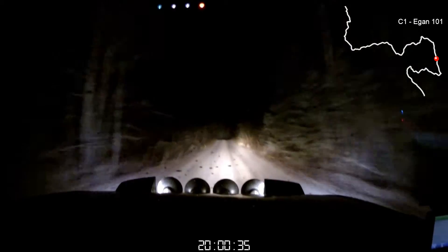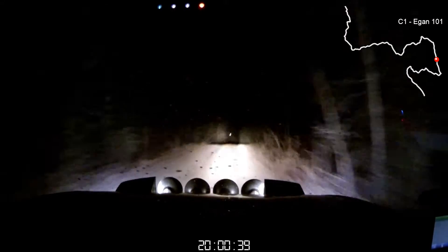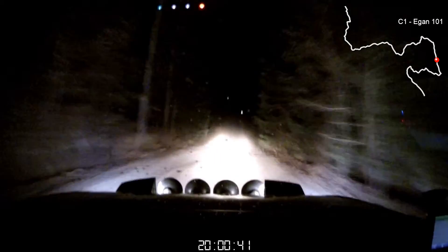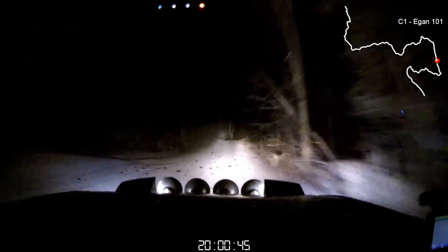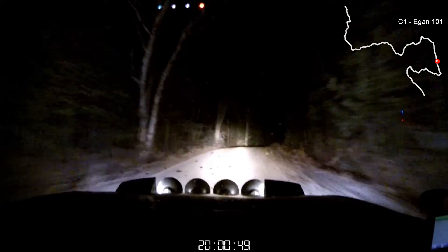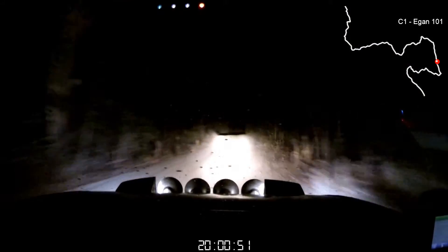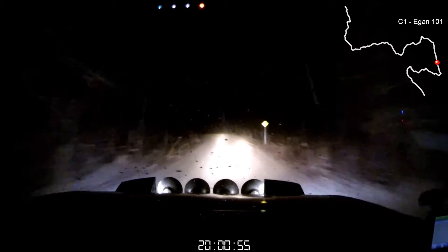50 narrowed down. And then a left 6 plus. Kinks 70. 60. Right 6 short and right 5 short over crest. Into crest. Right 6 short, down 60. Left 5. 50. 50. 50. Caution. Right 4 deceptive over crest.